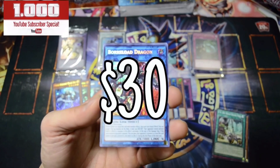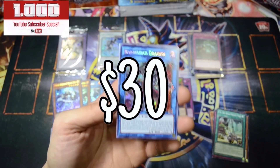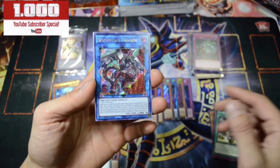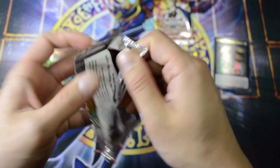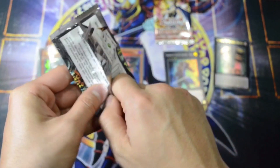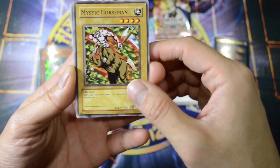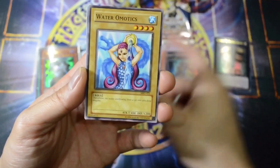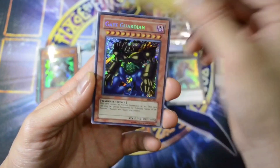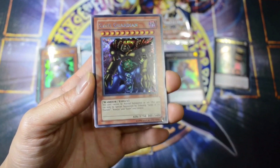We got our secret rare Borelord Dragon. We got two Firewall Dragon and then a Borelord Dragon. What kind of cards can we pull from here? Mystic Horseman, Crasp Clown, Water Ammonic, and Gate Guardian.